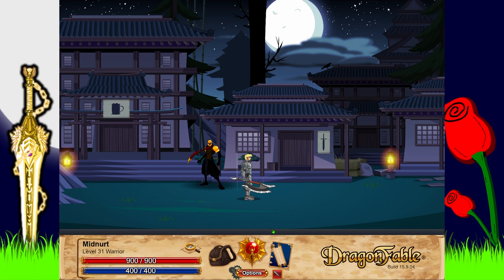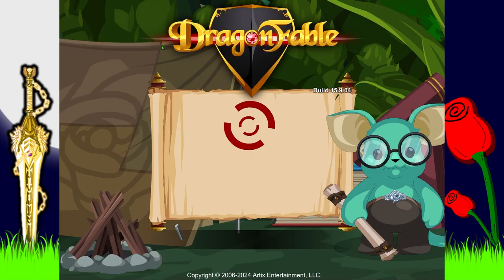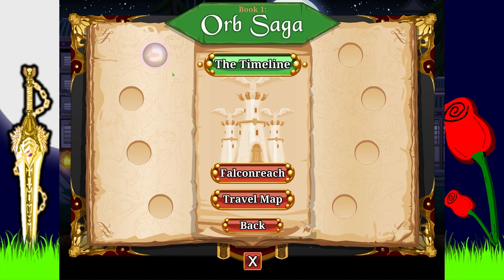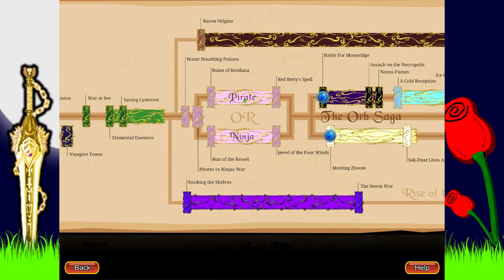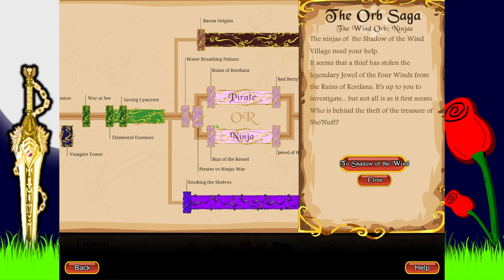Hey everybody, welcome back to some more Dragon Fable. Last time we did the pirates as part of the wind orb section - we normally have a choice of which one, but I'm going to be covering both of them. So today we're going to be doing the ninjas.